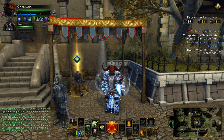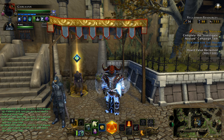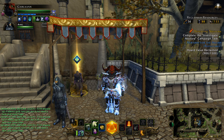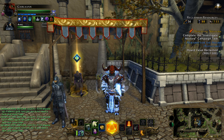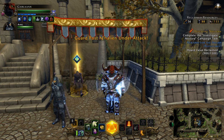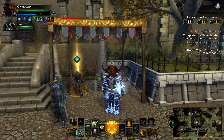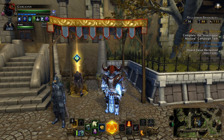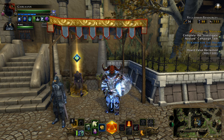Welcome back everyone, it's Garland here bringing you another Neverwinter video. Today we're doing a mini tutorial on the mod 11 campaign, the Cloaked Ascendancy. Up until this point I've never had to make a guide on any of the campaigns because pretty much all of them have been self-explanatory. Mod 11 changes that — they're introducing something new where you can actually make choices in the campaign, and I want to break it down into three categories.